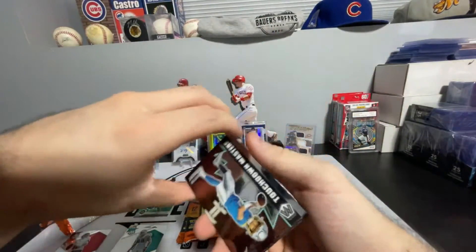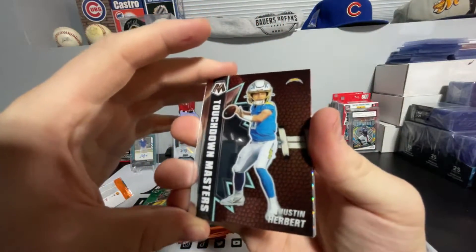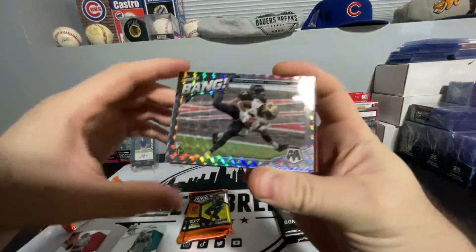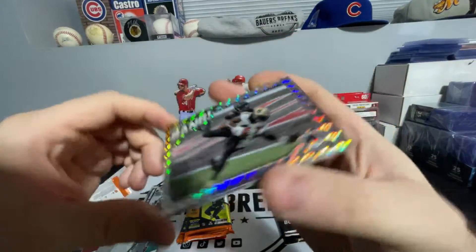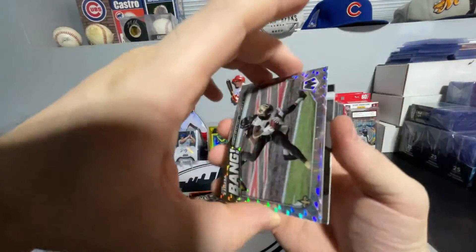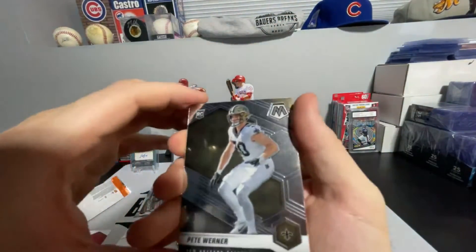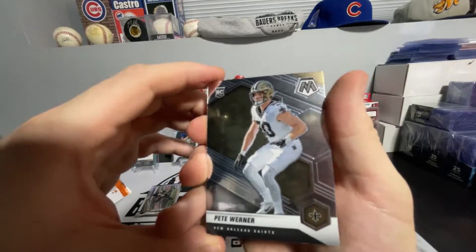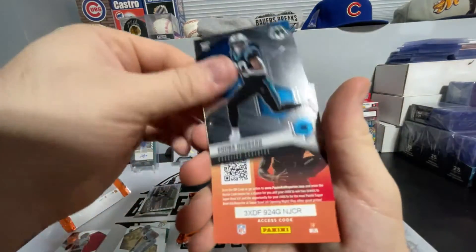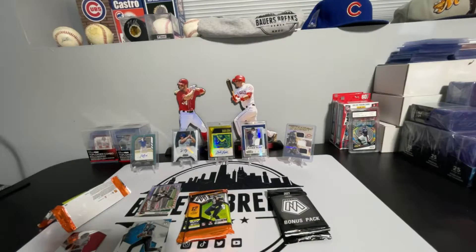We got a nice Touchdown Masters Justin Herbert. We got a Bang Alvin Kamara — I don't believe that's numbered. It is not. We got a Pete Warner rookie. We got a Chuba Hubbard rookie. We got a Super Bowl card.